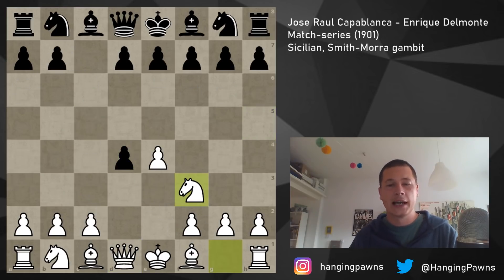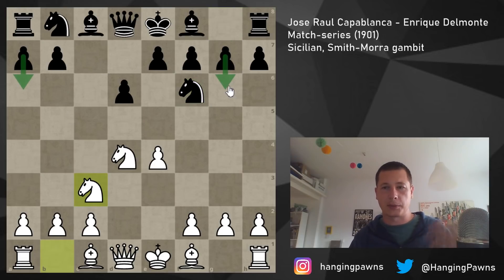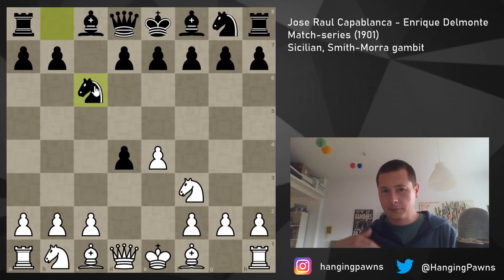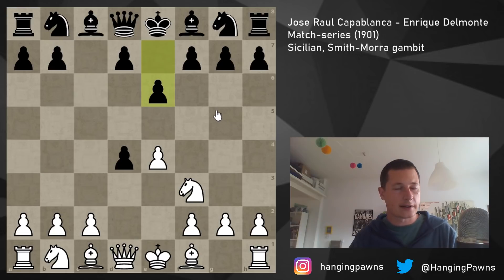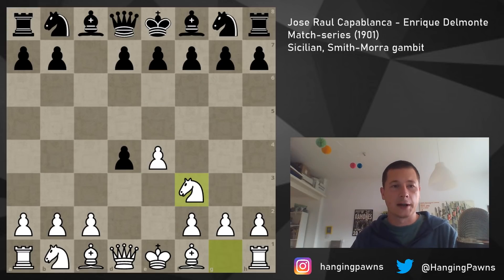He played knight f3, which is still playable. Knight f3 gives black the option to transpose back into normal Sicilians — if he plays d6 we're in the main open Sicilian; knight f6, knight c3, a6 would be the Najdorf, g6 would be the Dragon. After knight f3, black can also play knight c6 transposing into the queen takes d4 Sicilians, or e6 transposing into French Sicilians.